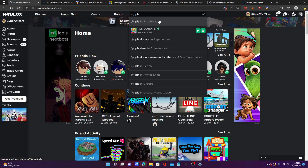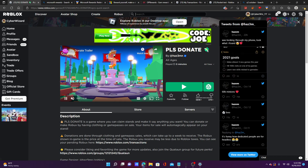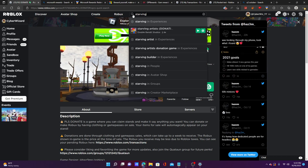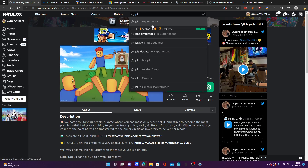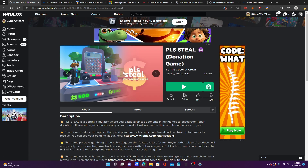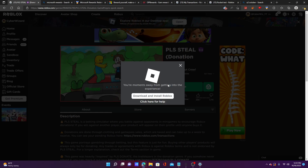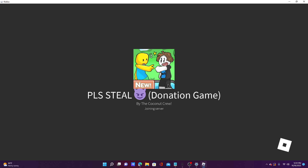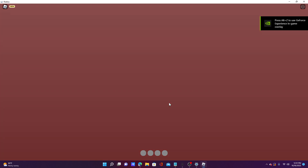There are other methods too, such as Please Donate and Starving Artists on Roblox. There's also one called Please Steal where you can actually gamble legally within Roblox. I'm going to join quickly and show you — you don't even have to have a large amount of Robux for this, and you can still get Robux using this method.